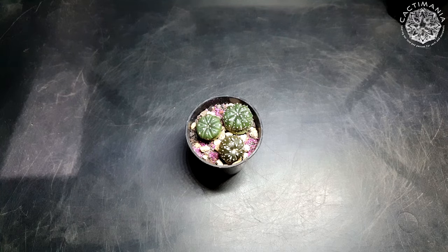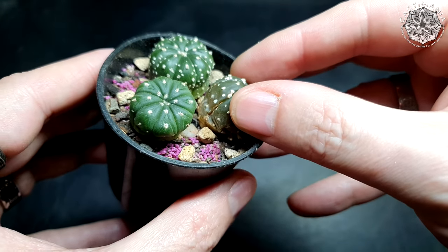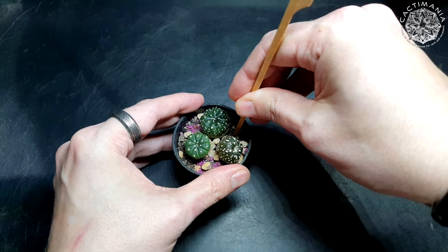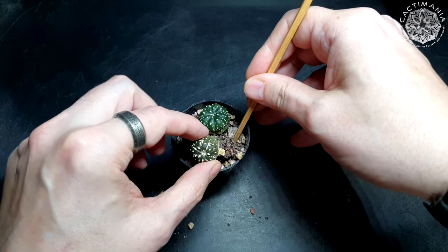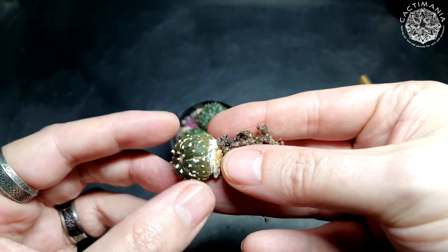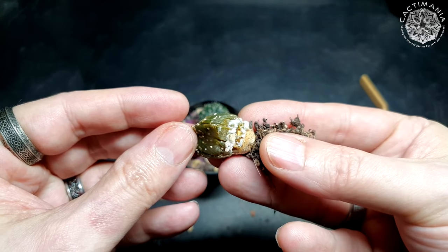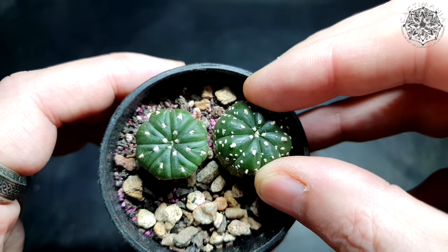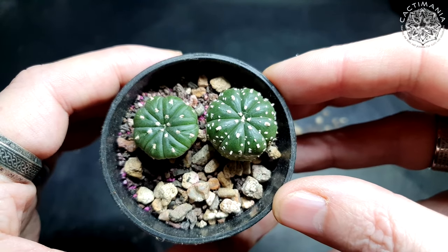So let's get this Astrophytum unpotted. You can see it's all squishy so this is definitely a goner. I'll get it out without disturbing the other two if I can help it. You can see there it's already got white fuzz growing on it — completely rotted, definitely no saving it. The other two feel nice and firm so no issues with those ones thankfully. And no signs of pests that have caused one to rot either. Pests like root mealybug or vine weevil can cause cacti to rot out.